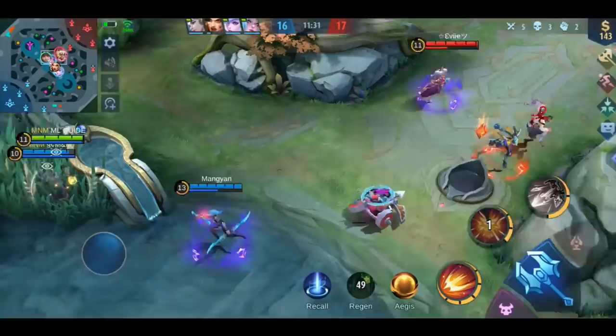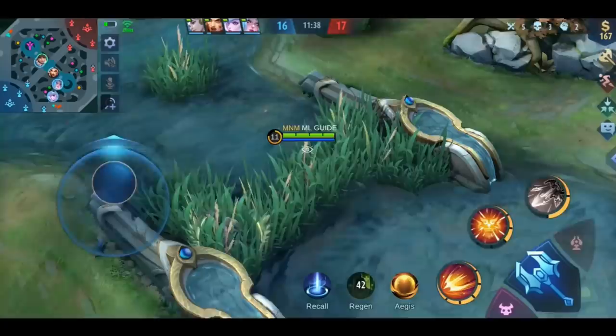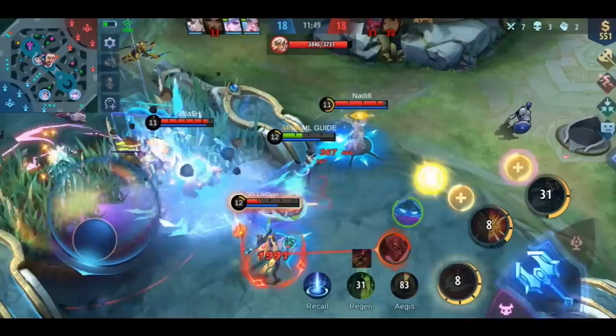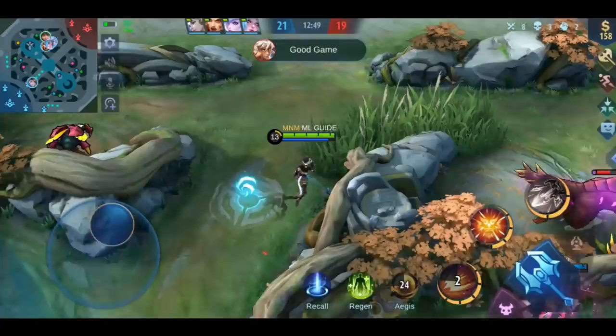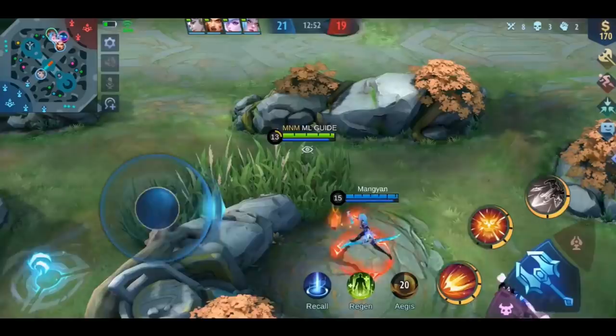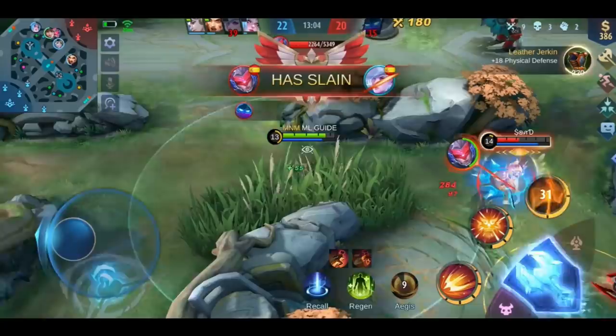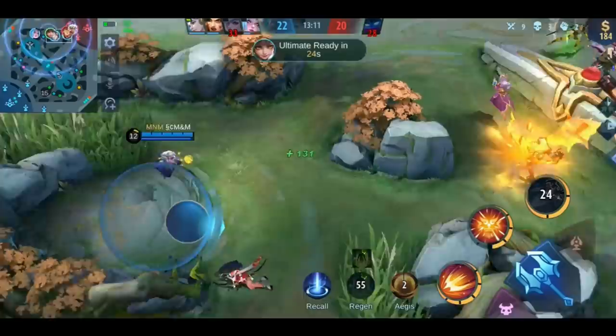When you have to stick with your marksman, make sure to protect him and create opportunities. I love to use heroes like Tigreal or Khufra — you can stun the enemy's marksman so long that your marksman can kill him without much effort, if he follows up. When it's time for the turtle, rotate there and support your jungler with vision. Afterwards, go back to the gold lane and continue to support your marksman. Being a tank in the lower ranks is more like being a babysitter for the marksman — follow the rotation of your marksman if possible.